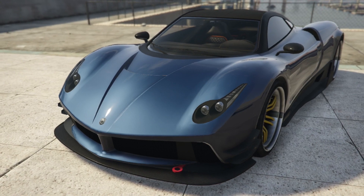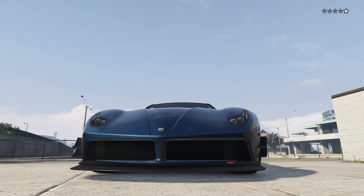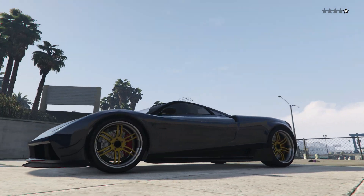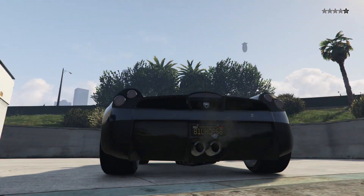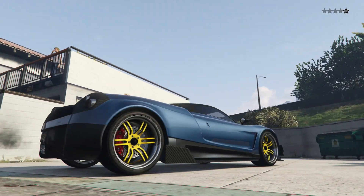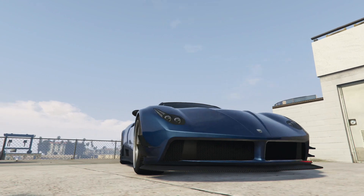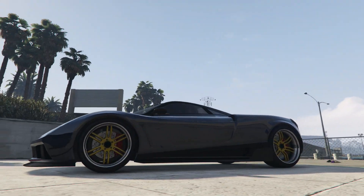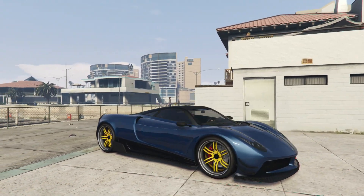One of the most interesting features about the Pagani Weirra is the active aerodynamics. So instead of having spoilers and different bits and pieces on the car to push it down, it will actually change the ride height and has different panels which pop up and change direction to alter the aerodynamics over the car. These cars are pretty rare — they only had a short production life, and the version we're going to do is the 730S, which I believe they only made one of, as a special order.